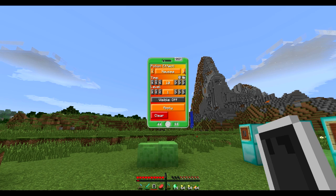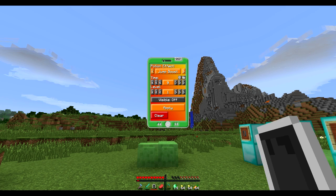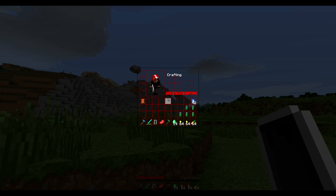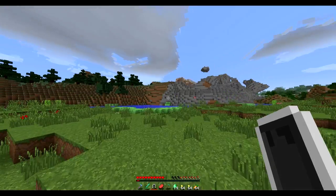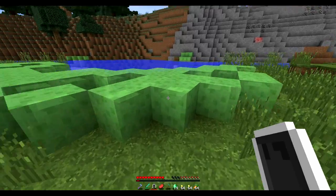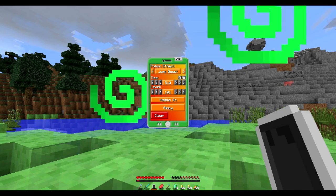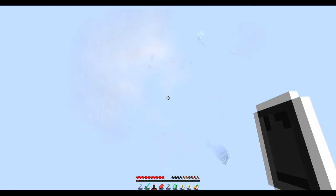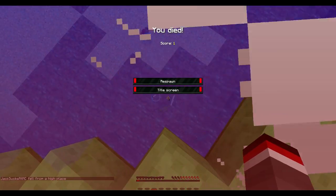The potions app allows you to give yourself any potion effect in the game. Let's go with Jump Boost — let's try level 100, visible, apply. Let's use these slime blocks: Jump Boost, 510 ticks, level 100, visible on, apply — and oh my god, this is amazing! I need to make sure I land on the slime blocks. Okay then... I hope my phone still works now it's gotten all wet.